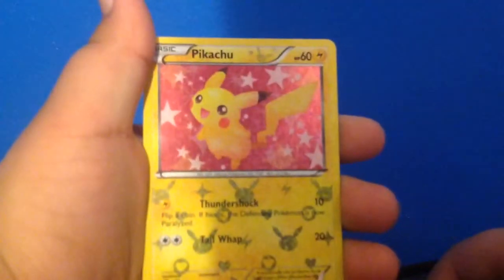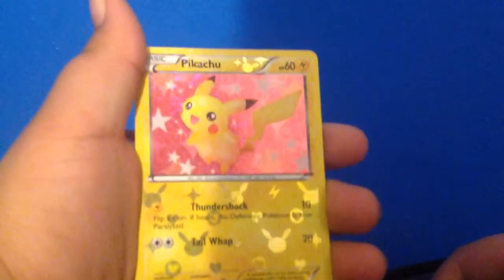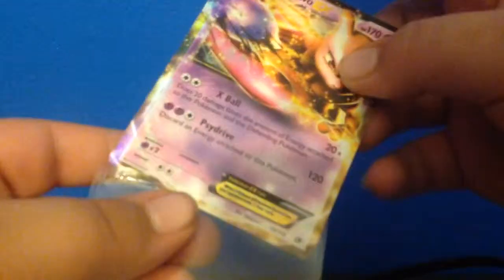We got a Mewtwo EX! And the next card we got is the Pikachu! Awesome! We got a Mewtwo EX. Let's get a sleeve right here and put it in the sleeve. It's actually pretty epic. Got Mewtwo EX. Let's put that aside.